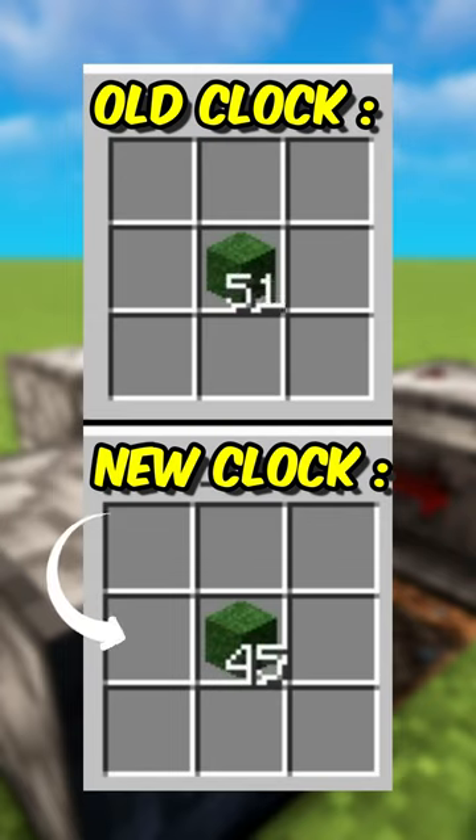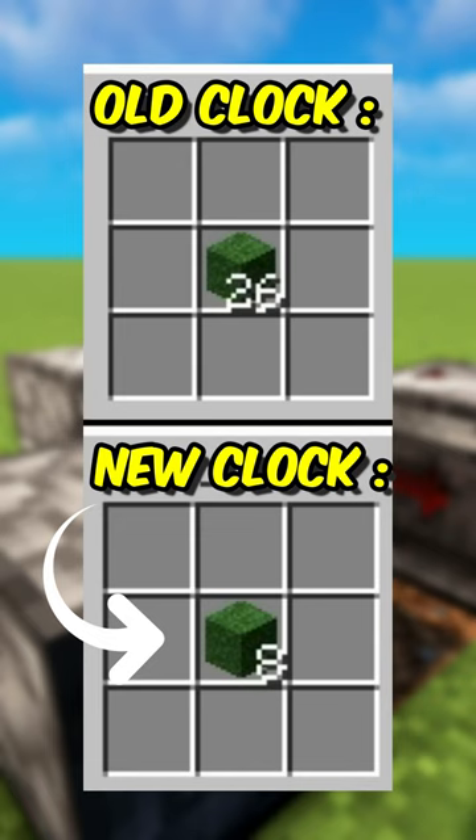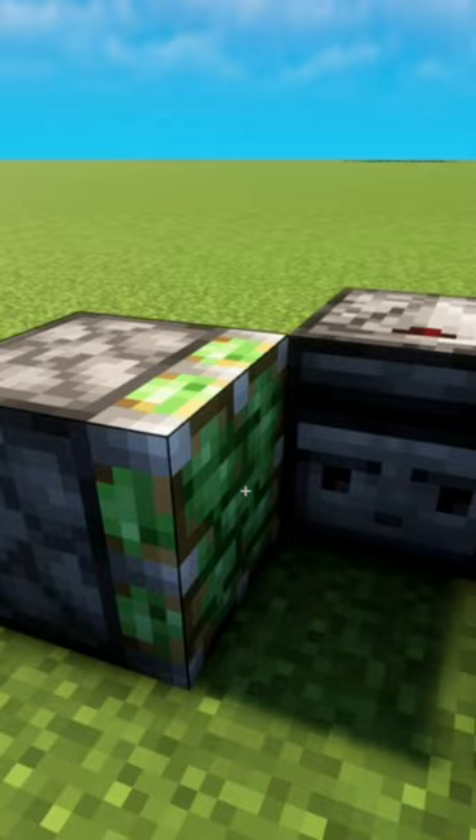I have just created the fastest clock in Minecraft. This clock is 38% faster than a normal observer-observer clock, which is great for trash systems and automated dropper systems.